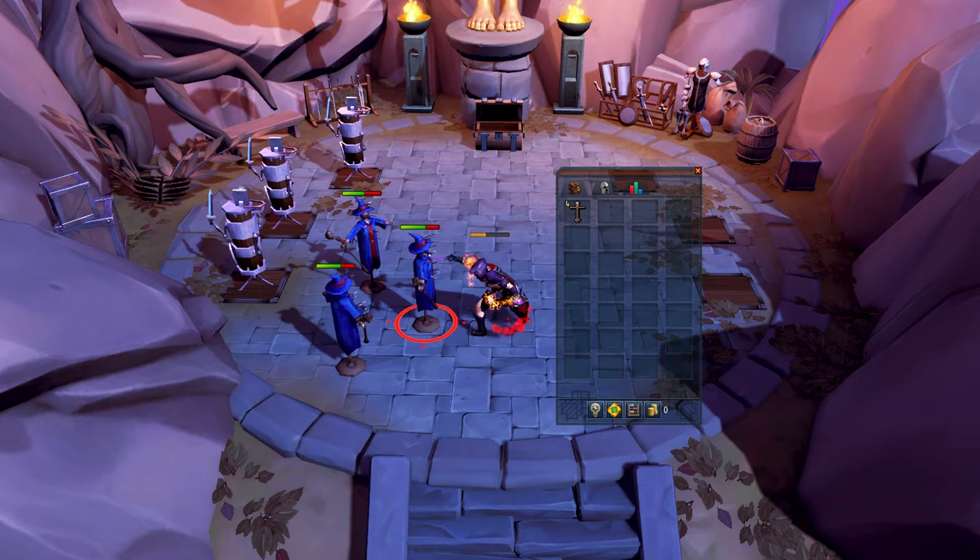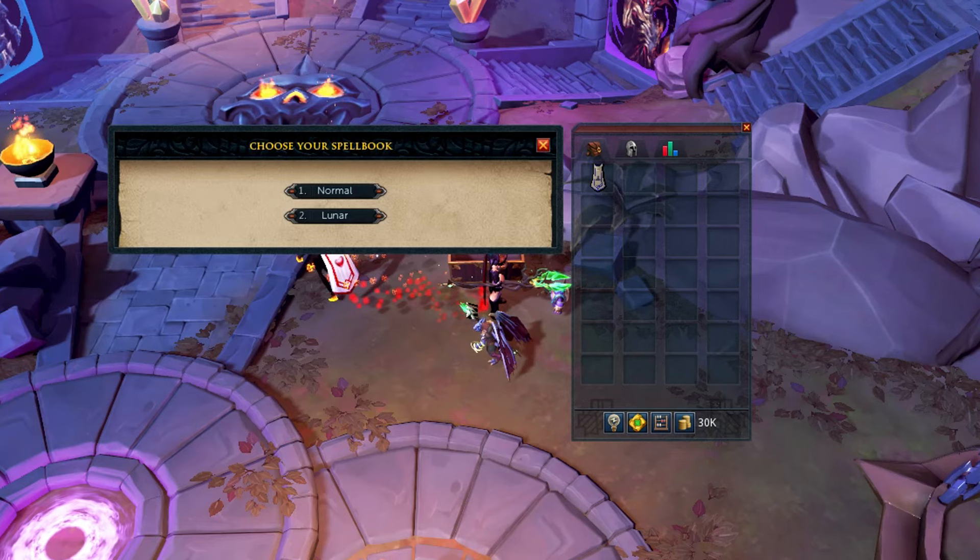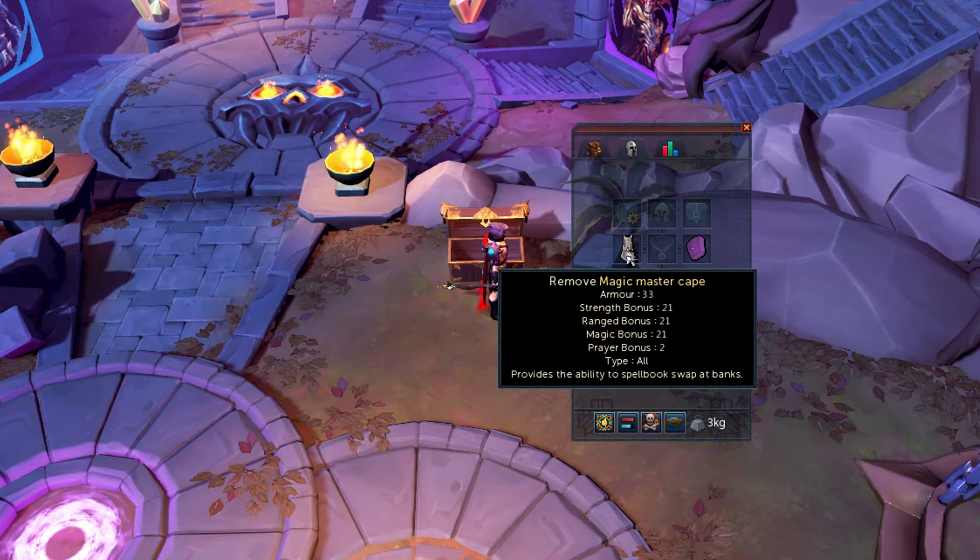When doing any kind of trash run, either for tokens or experience, logging out is usually the fastest way of getting back to the entrance. If you have level 99 Magic, chances are you spellbook swap using your cape at the bank, but did you know you can also do it in the equipment interface? Much easier and faster.